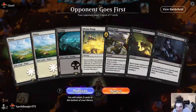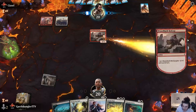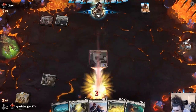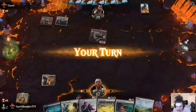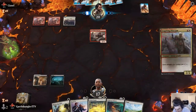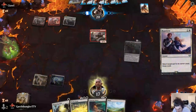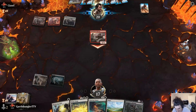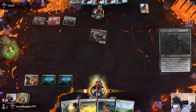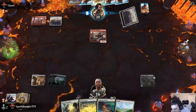So right off the bat, we are on the draw and we mulligan down to five, keeping a very awkward hand. You will notice that there's a card in our hand — Sheltering Light — which I didn't go over at the beginning of the video, and that's because I've updated the deck since then. We're going to go ahead and reprieve his inspiring knight turn two, get the tempo play. Comes in, swings for one. It's a bit of a sketchy start for sure.